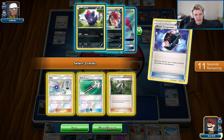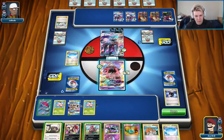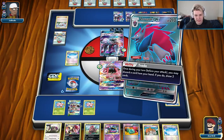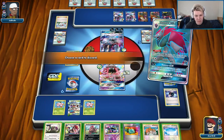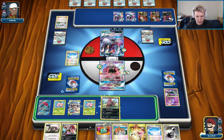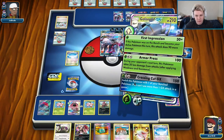We want to keep the Colrus and the Guzma in the deck. We just need the DCE to do the GX attack at this point. Might just use the Juniper as a supporter next turn. We're actually trading away the Muk here. There we go, DCE — that got close. Attach here, retreat, and then we GX attack for the Knockout. Crossing Cut GX.